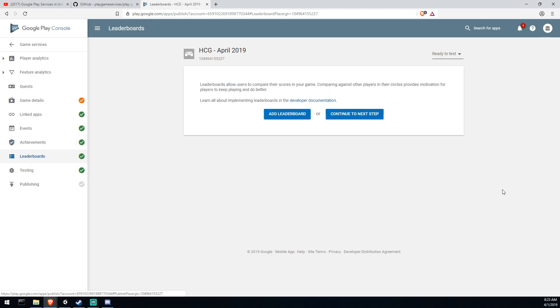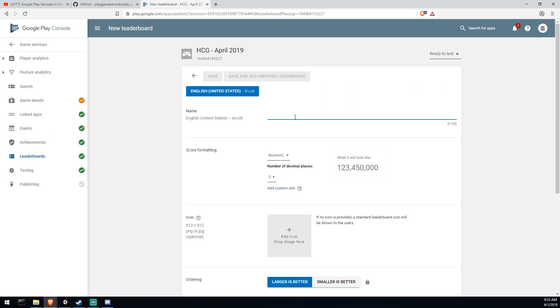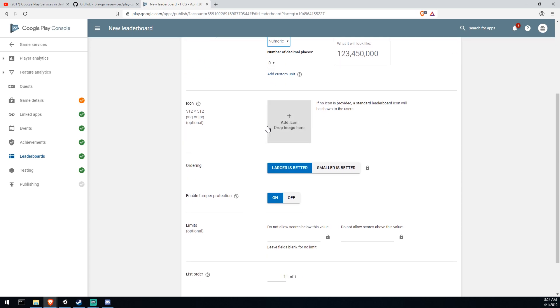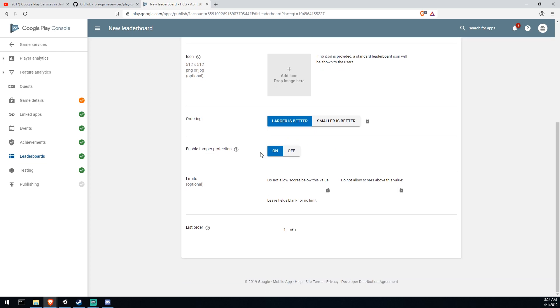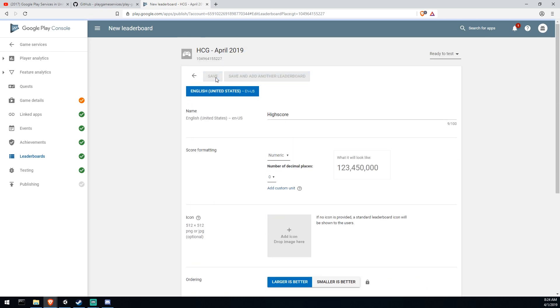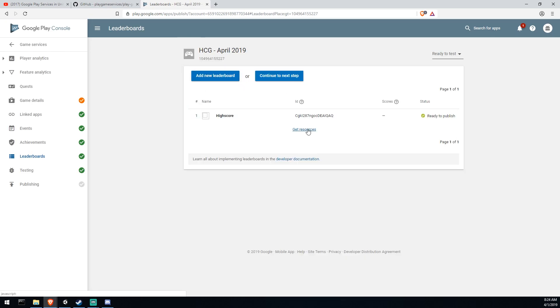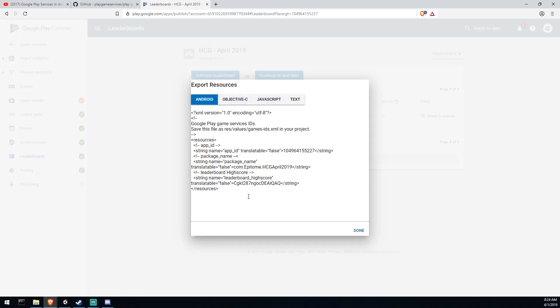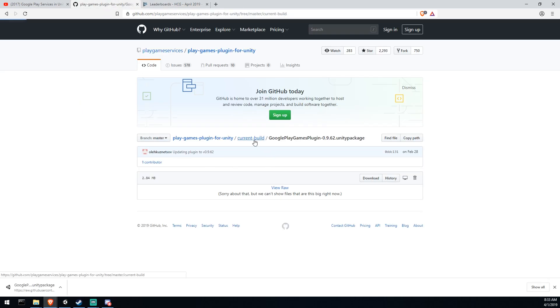With your application now linked, the next step is to get yourself some resources. I like to create a temporary leaderboard, because you can modify that in the future. If you create an achievement, make sure it's one that will stay in your game — once you publish your service you can't change achievements, but you can still change your leaderboard name. I created a new leaderboard just so we can use the 'Get Resources' button and grab the code we need.